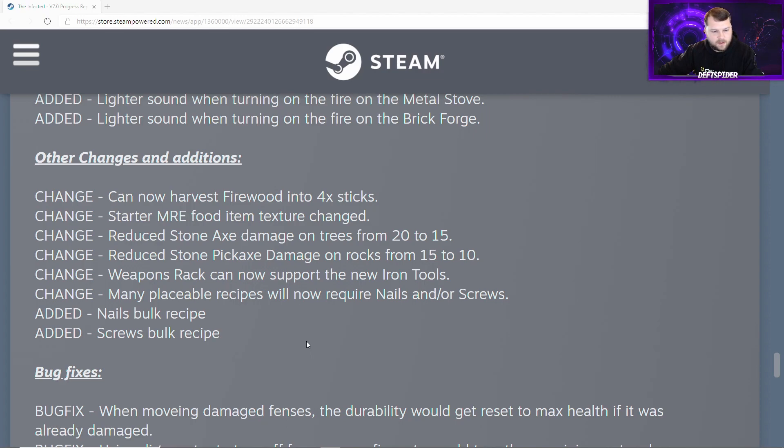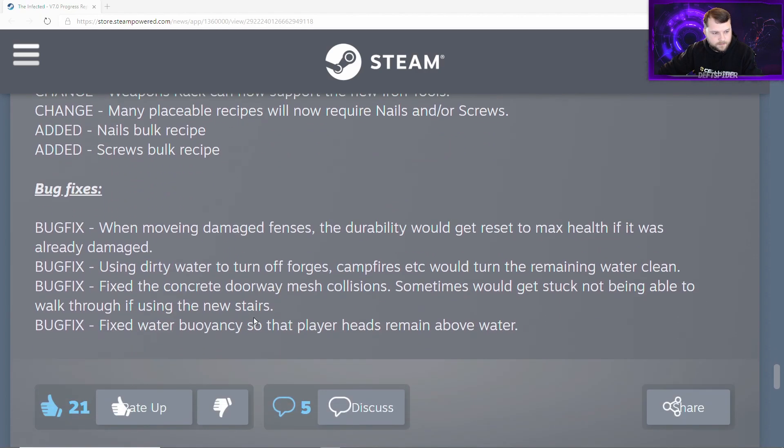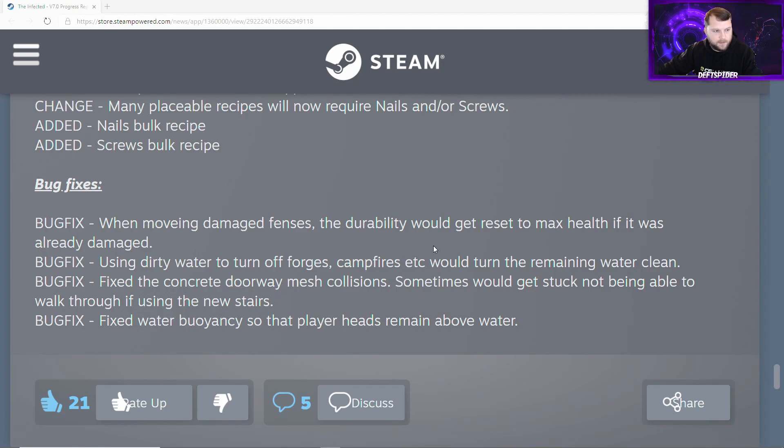Other changes and additions: you can now harvest firewood into four sticks. The starter MRE food item texture has been changed. Stone axe damage on trees is reduced from 20 to 15, and stone pickaxe damage on rocks is reduced from 15 to 10, so it will take longer to harvest those initially. The weapons rack can now support the new iron tools. Many placeable recipes will now require nails and/or screws, and bulk recipes for nails and screws have been added.